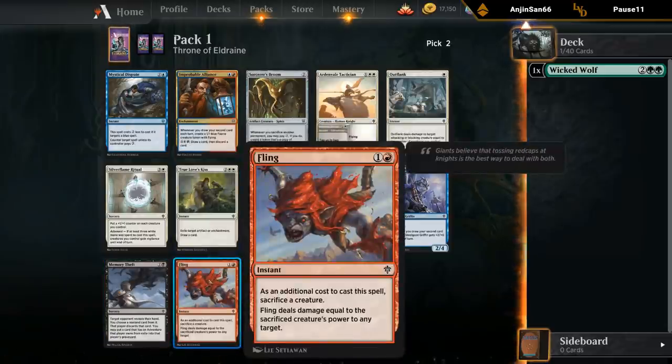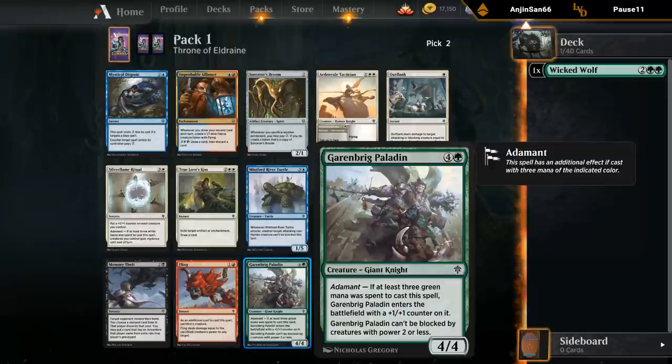We've got Fling — typically not very good in limited, but you can do some cool things with it. And Garenbrig Paladin — five mana, four four with Adamant. If three green mana was spent, it enters with a plus one plus one counter, so it's a five five that can't be blocked by creatures with power two or less. This card seems okay if you can consistently have it be a five five.